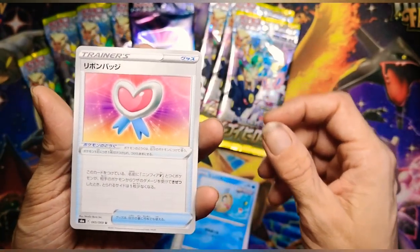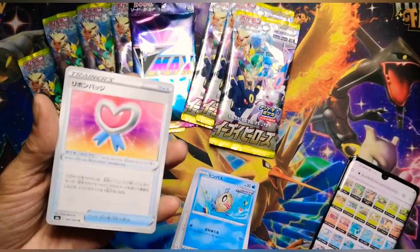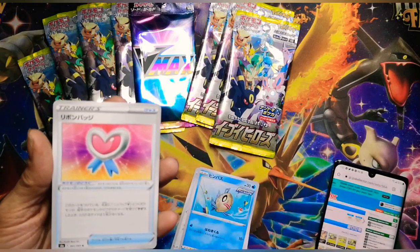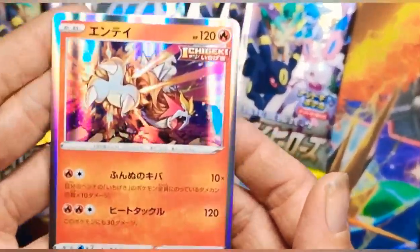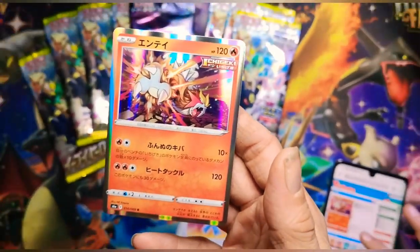Nice! What trainer is that? We got a list. Ribbon badge! First pack magic. That's Entei right there, in holo. That is so, so cool. Okay I'm gonna pause it — I'll be right back.